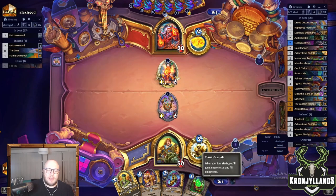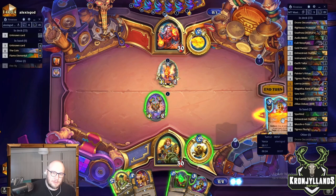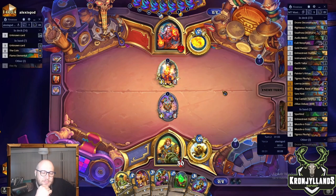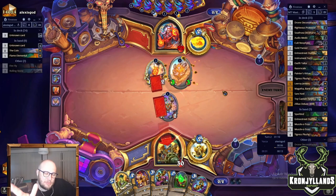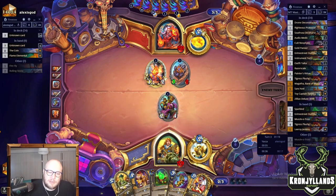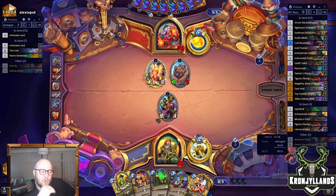Now the question is, do we drop that one or that one? Do I want to tempo out some stuff? Let me just do that one — it's actually a little tricky. But then I can do that on three, and then I can forge. On the next turn, either we do this one directly or we forge and play that one. I don't need the healing right now, but it would be kind of good to have that one-cost Plushie getting a bunch of buffs. And then we have a Leroy finisher as well.